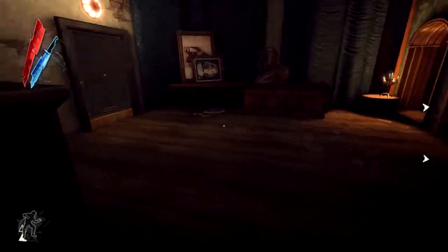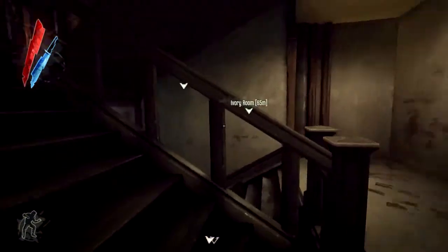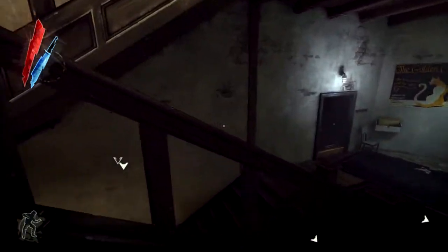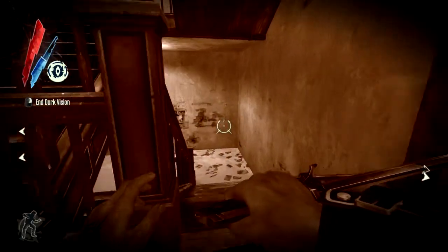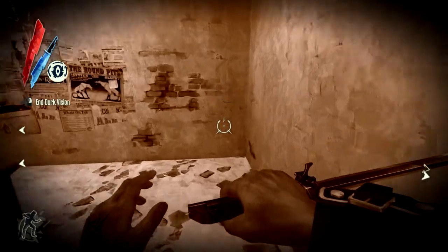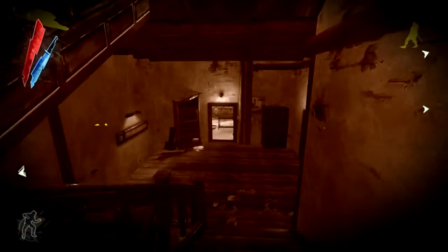It's been a while since I've played this game so I don't remember anything. I completely forgot the safe combination to the art dealer's place. I actually watched one of my videos and now know that the safe combination is 879, so let's just go ahead and get moving.